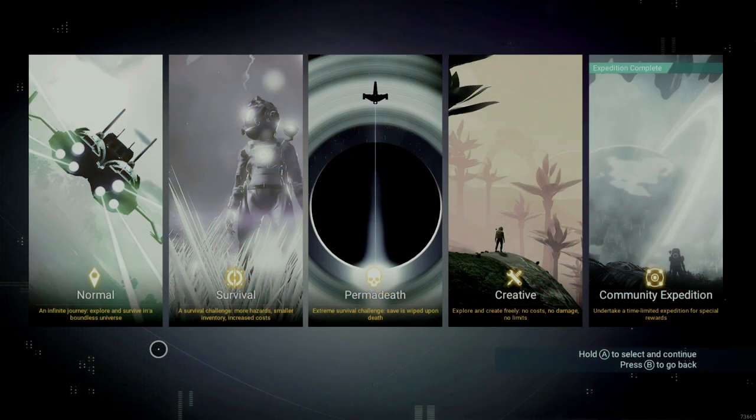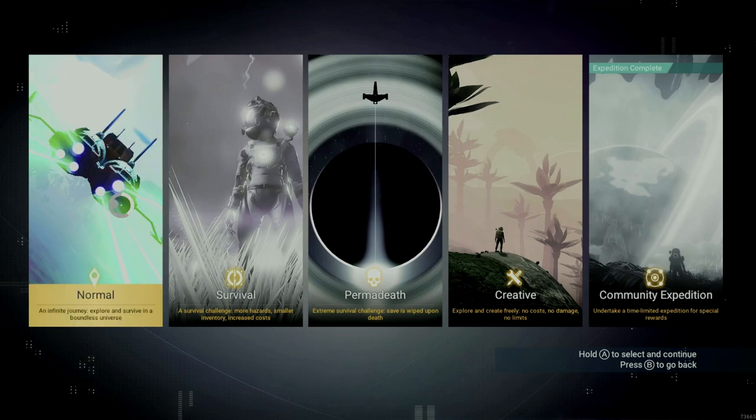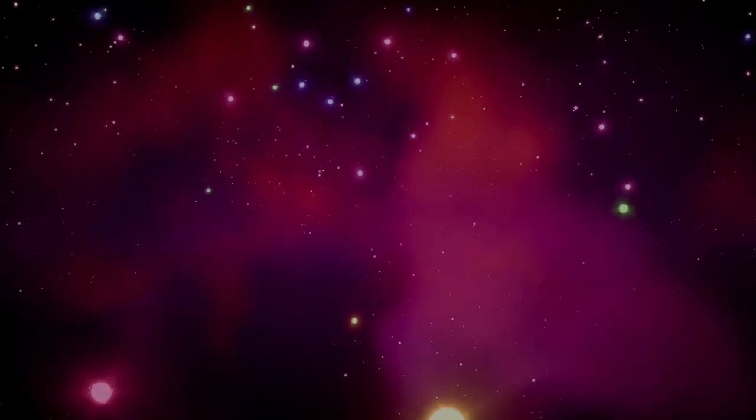For the purposes of this series, we're going to be playing on normal mode with a brand new save. This is an all-around good mode to start off with — not too difficult for a new player, but just enough challenge in the early game. Every game starts off with you having crash-landed on a random planet with a hostile environment.